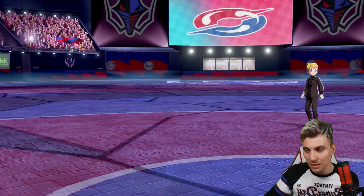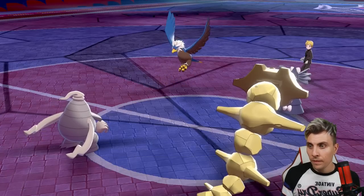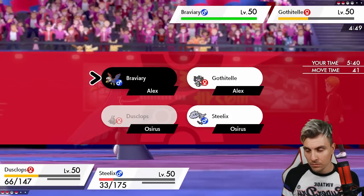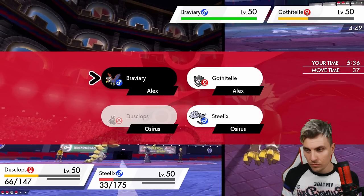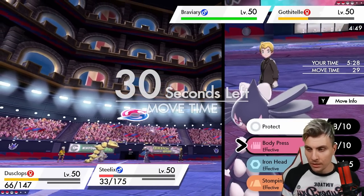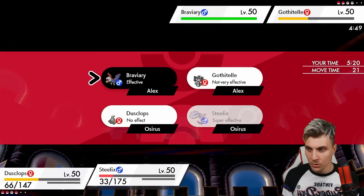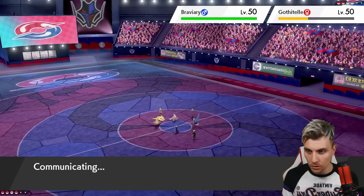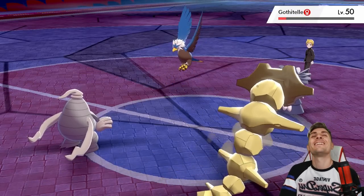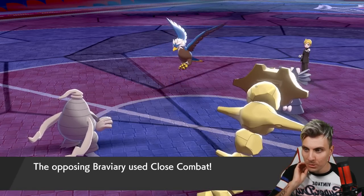There's the Ally Switch. We get Taunt into Braviary — now it can't Protect. Close Combat comes in, which is fine. Do we call the Ally Switch again? I think they'll go for it again, so I'll Body Press into the Gothitelle slot. They haven't gone for it — I said I hate playing the Ally Switch game. We get Imprisoned, which is not ideal, and Close Combat takes down Steelix.